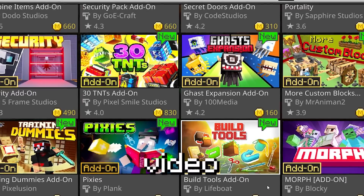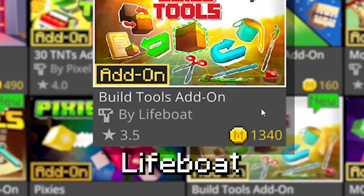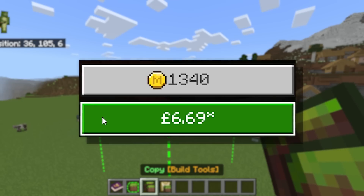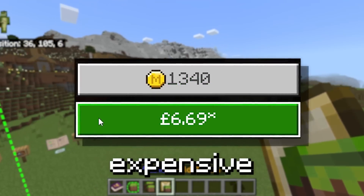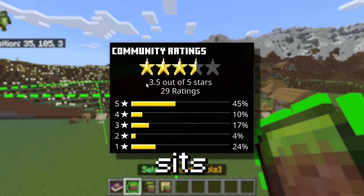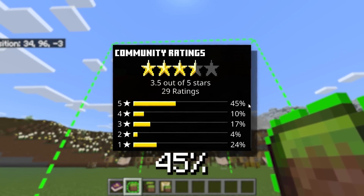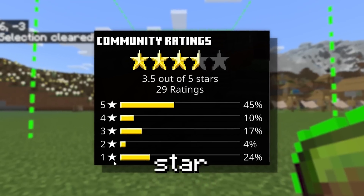My name is Echo and in today's video we are reviewing the Build Tools add-on created by Lifeboat. The add-on is a whopping 1,340 Minecraft coins — that's £6.69, or $8. It has very mixed reviews from the community, currently sitting at a 3.5 star rating out of 5 with 29 ratings. 45% have been 5 stars but 24% have been 1 star.